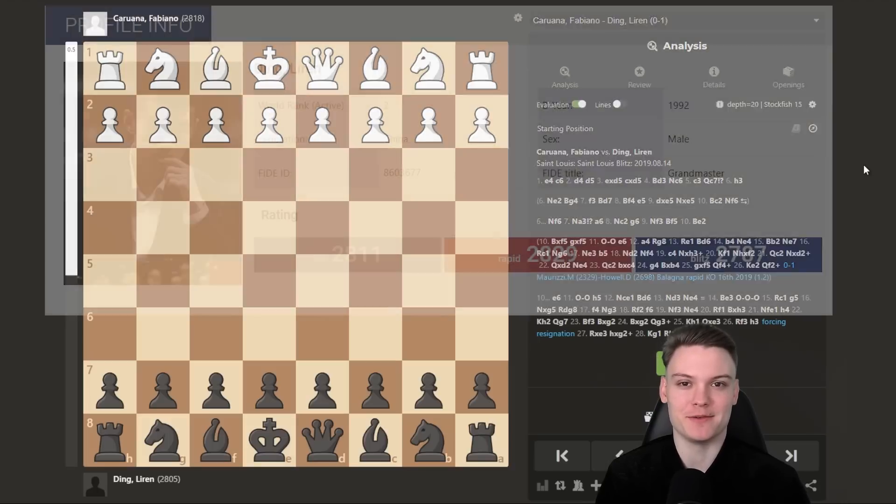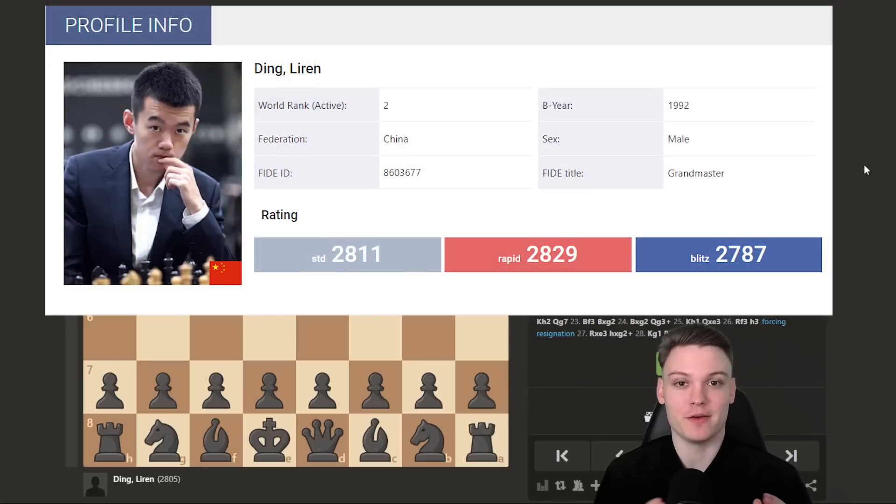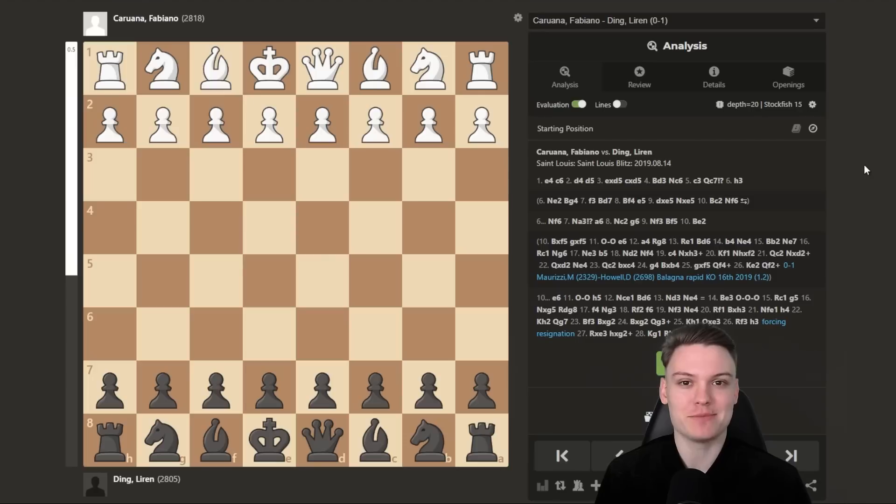In this video, we're going to be breaking down how Ding Liren makes world-class players simply look like absolute beginners by using the Caro-Kann defense. We're going to take Ding Liren's Caro-Kann games and look at how he deals with the main lines — the exchange variation, the advance, and the classical variation. Please feel free to use the timestamps from the description, and without further introduction, let's dive right into the games.